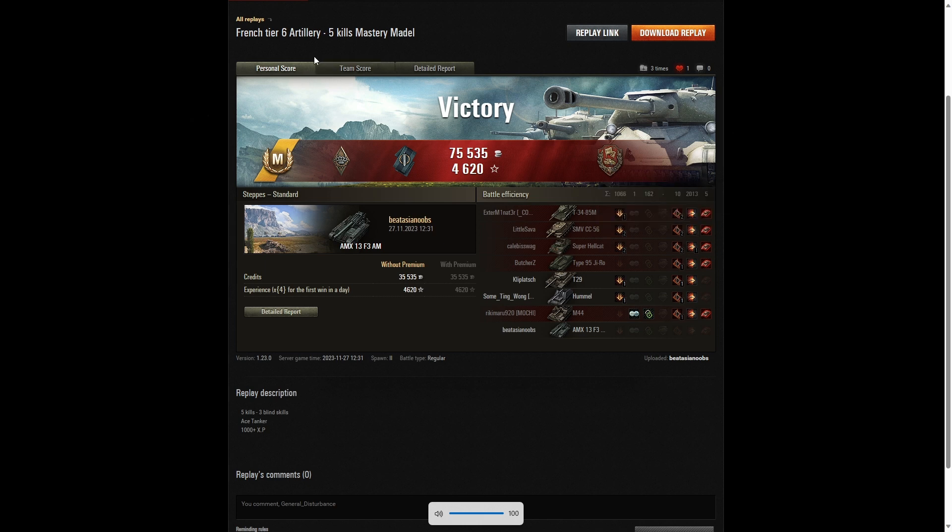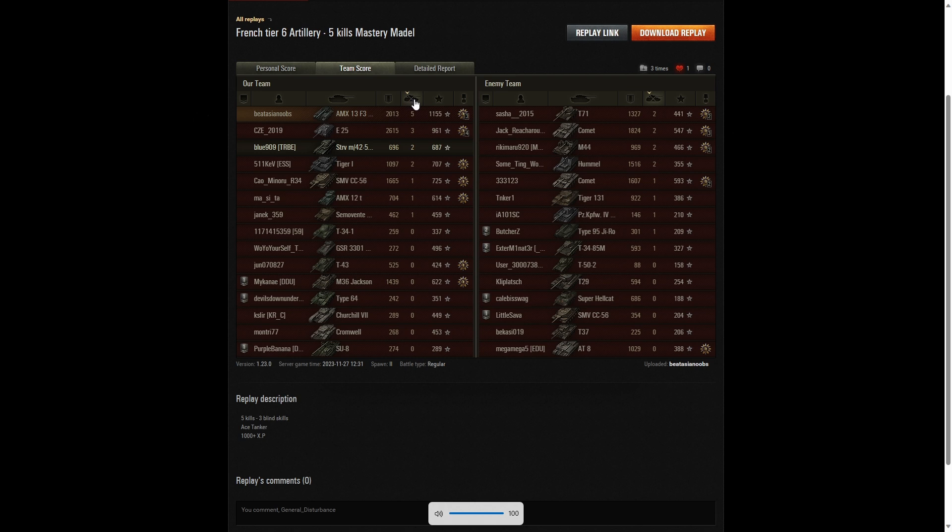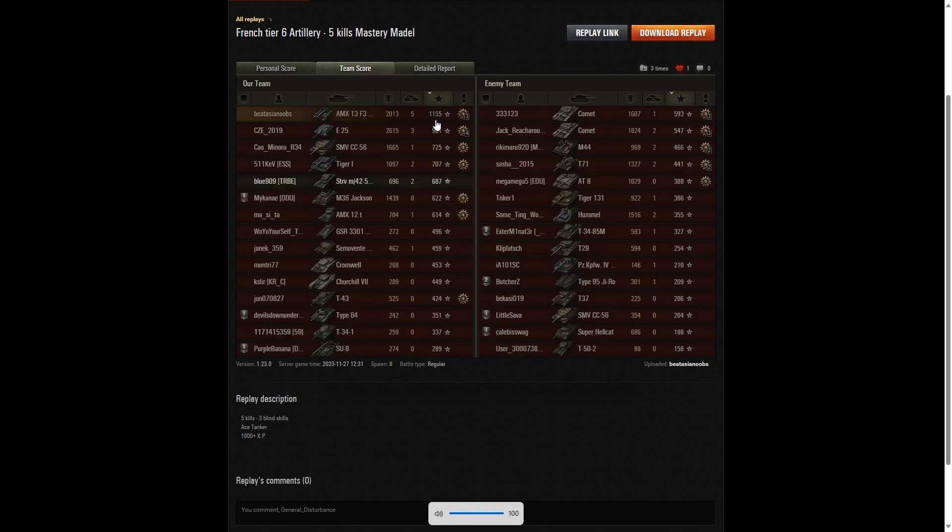Let's look at the team score and figures. He didn't get the highest damage — the E25 on his team got 2,615 hit points, earning High Caliber. Second highest damage went to BeatAsian Noobs with 2,013 hit points, and third went to the Comet with 1,824. For kills though, BeatAsian Noobs was top with five; three kills went to the E25, with a bunch of tanks on two kills each including the Striv M4257, Tiger, T71 DA, Comet, M44 and Hummel. For base XP, BeatAsian Noobs led with 1,155 — the only player over a thousand — followed by the E25 on 961 and the SMV CC-56 on 725.